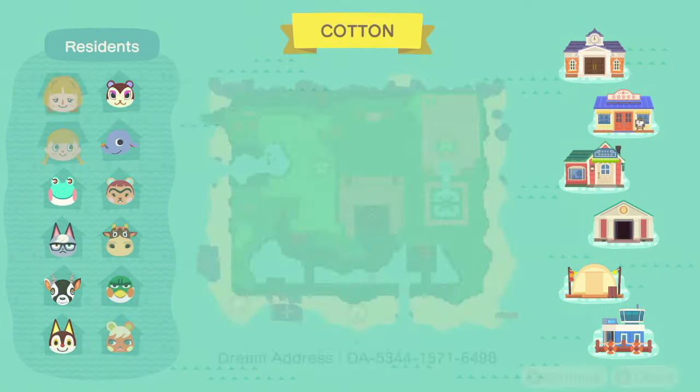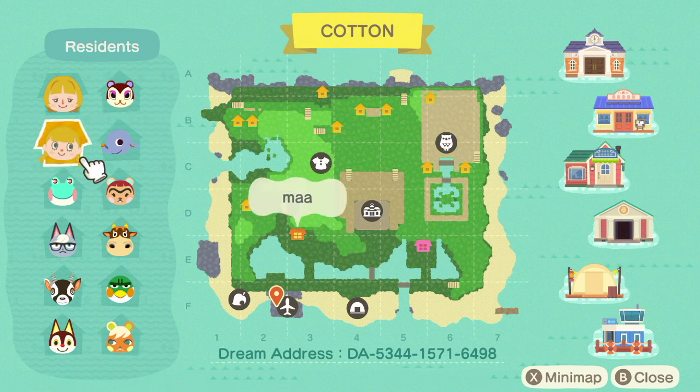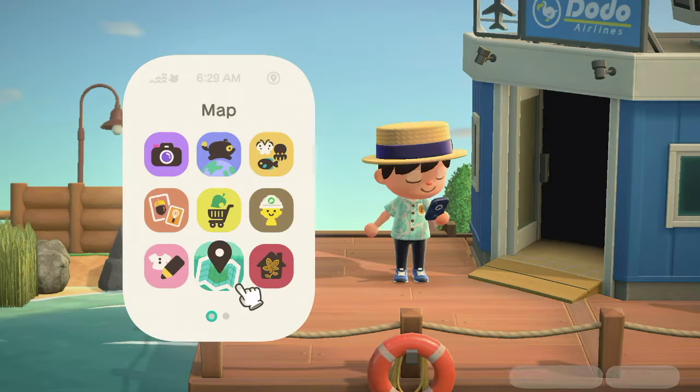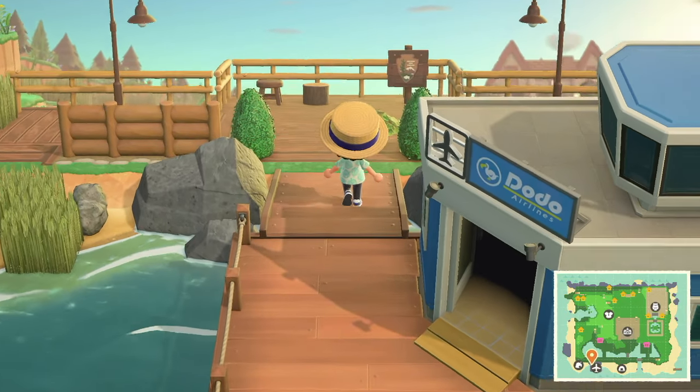Let's look at the map and see who they have. They have Raymond, Patty I believe her name is, and a bunch of pretty good other villagers. It's different from the ones you usually see on a forest core island, like Alec or Fauna.